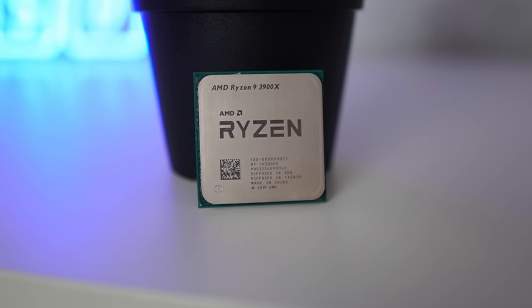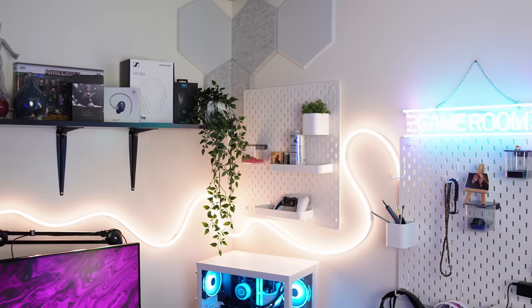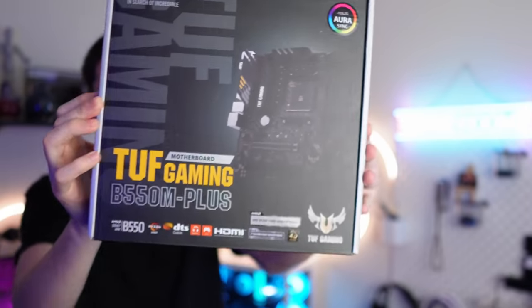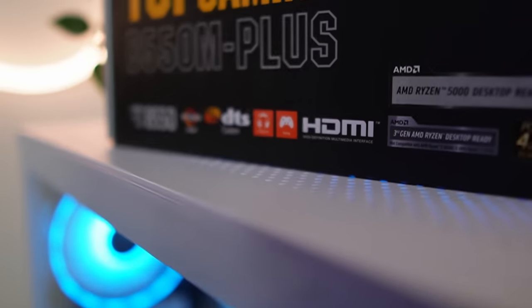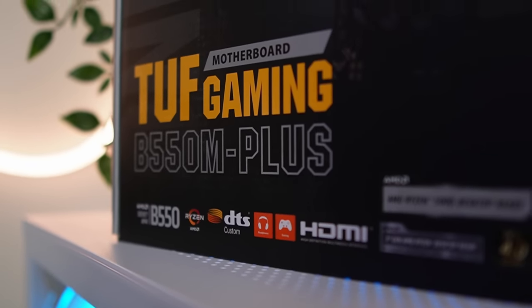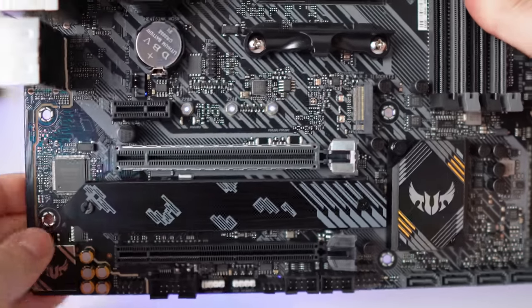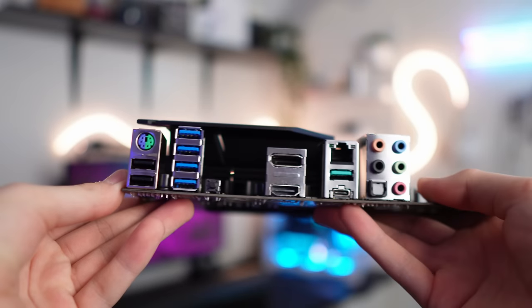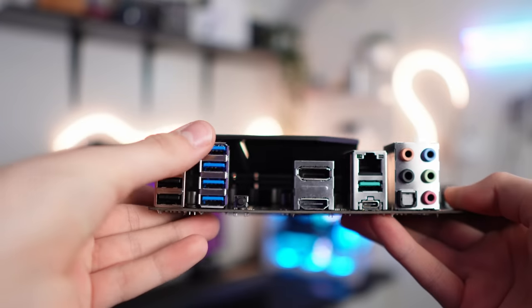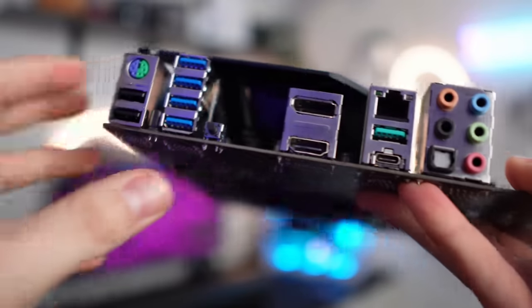The CPU and RAM are parts from my older PCs, but sadly the motherboard is not. This motherboard I had to pay a stupid price for since I got it in a Newegg Shuffle — it's an Asus TUF B550 Gaming Plus and the price was an obnoxious $150. It's a micro ATX motherboard with four DIMM slots, two M.2 slots, one of which has a heatsink. It has eight USB ports on the rear I/O, one being USB Type-C, and it does have BIOS Flashback, which is a super easy way to update your BIOS.